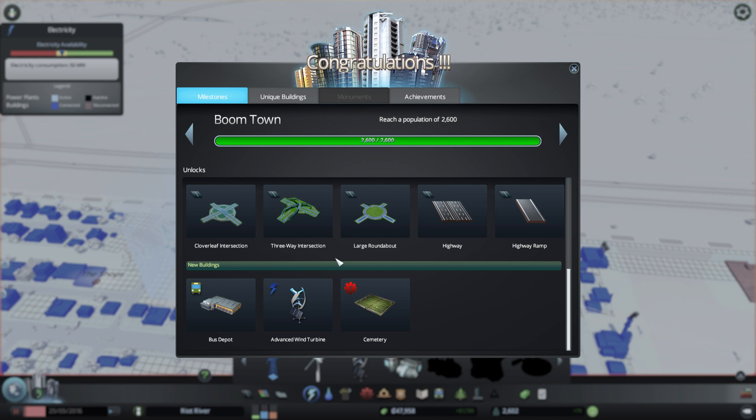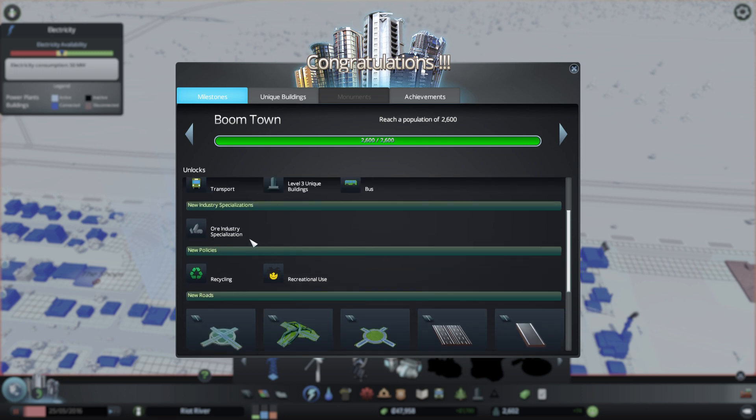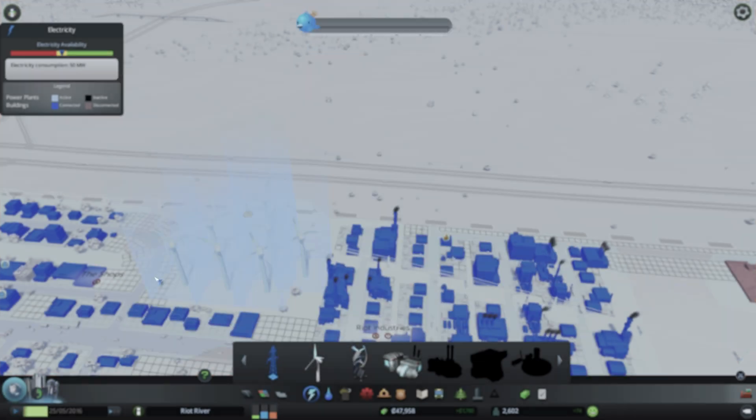So we've got cemeteries unlocked — that sounds a bit spooky. We've also got advanced wind turbines, so I can now put them in the water. Bus depots, highways, highway ramps, large roundabouts, recycling, ore industries, buses, and transport. And we've got a new area again.